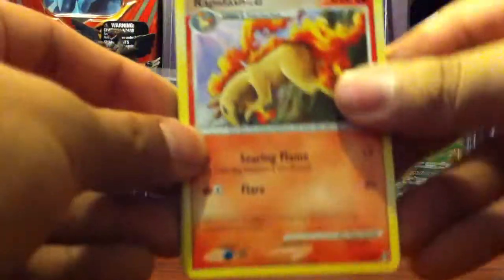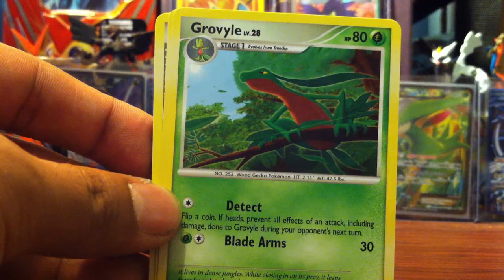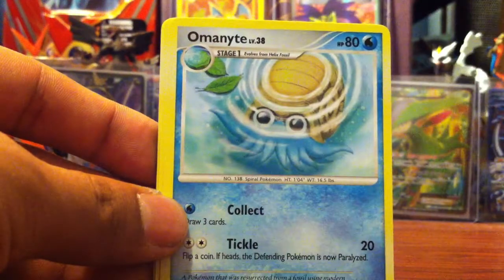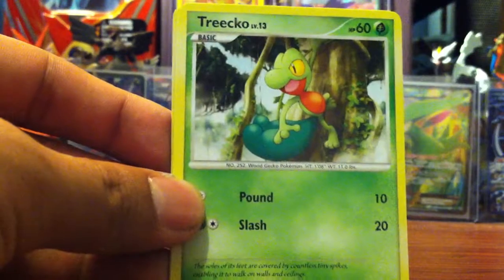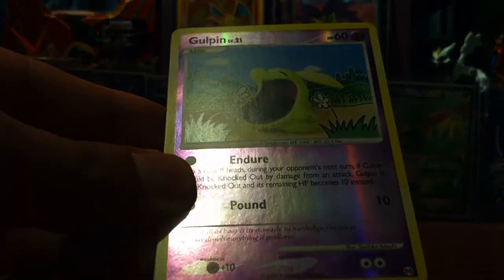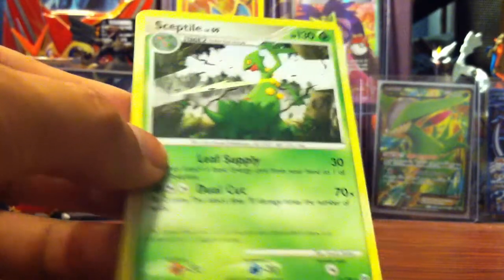Not too much missing, and of course some of the Arceus forms. So we start off with a Rapidash, Grovyle, Pelipper, Helix Fossil, Omanyte, Bronzor, Gulpin. For the rest we have a Gulpin which is uncommon, and for the rare a Sceptile, which I think I do need, so that's nice.